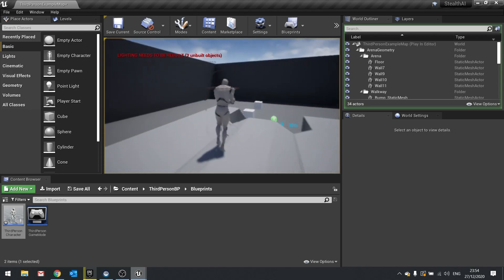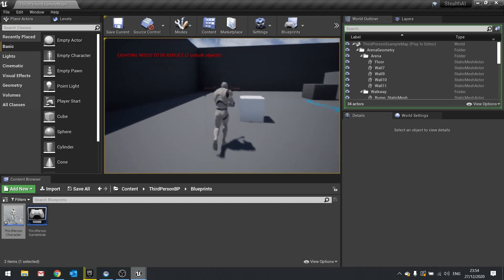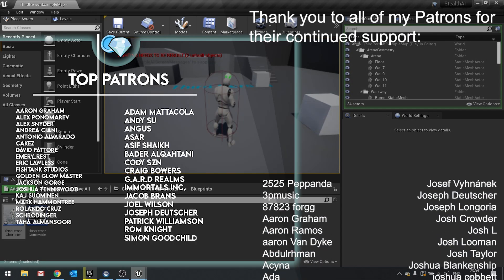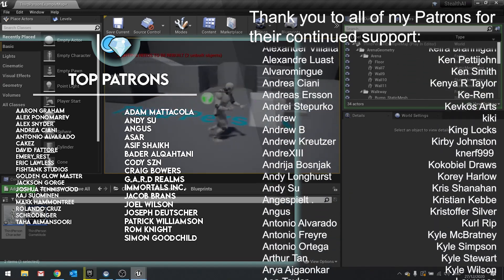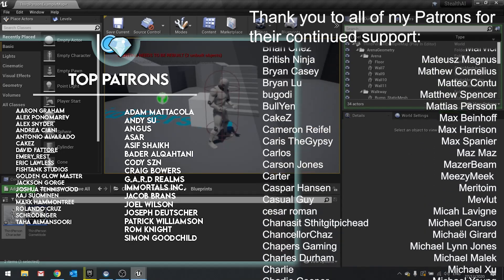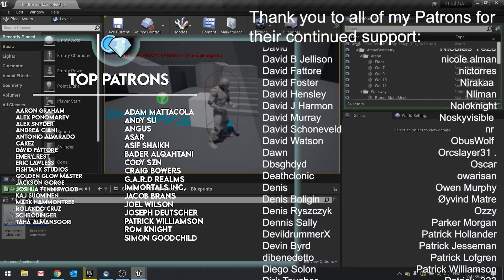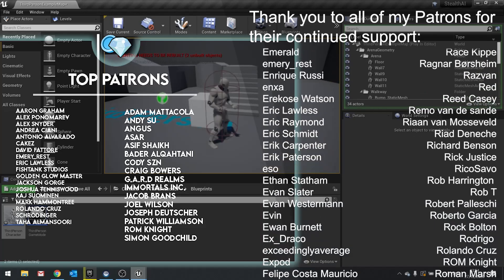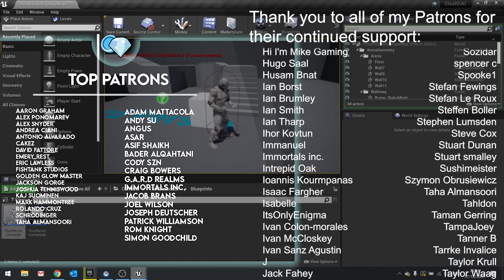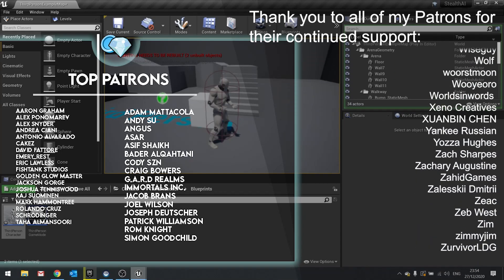Now we have the character's movement fully in place, we can begin work on the enemies - getting them pathing and guarding certain areas. If you want to watch that next part and the rest of the series, head over to patreon.com/ryanlady to watch early. Big thank you to all my patrons and YouTube members for the continued support. If you haven't subscribed yet, hit that subscribe button - I release weekly as well as live streams. Thanks for watching and I'll see you next time!